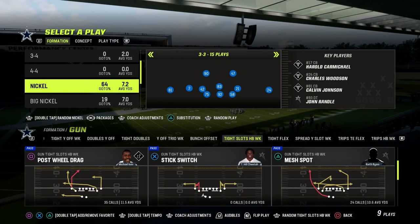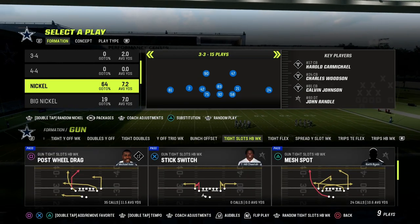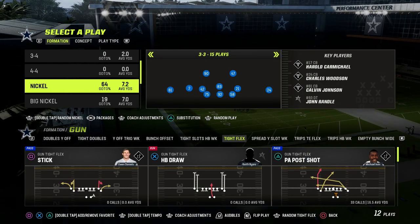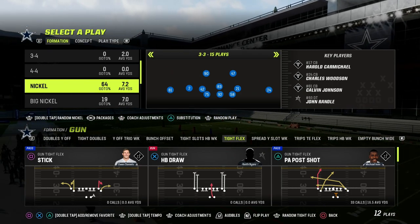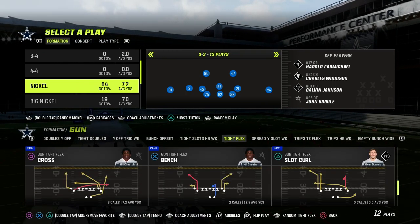It also has tight slots, which we know is one of the best formations in the game. It has mesh spot and postable drag — the one caveat is it does not have the flood play, but it does have bench. Then it has tight slots halfback weak. But what we're going to spend our time on today is tight flex. This tight flex is super good, super valuable — it's got a lot of unique routes within the formation. And we're going to give you one of my favorite plays in the game today, out of the play cross.